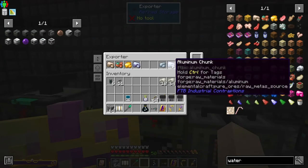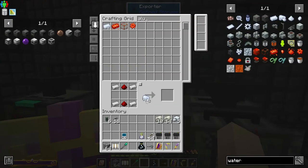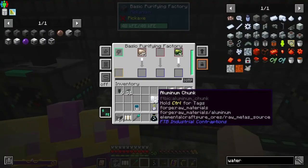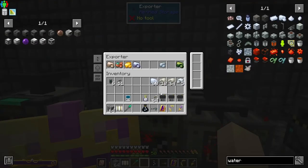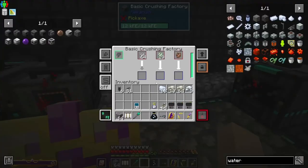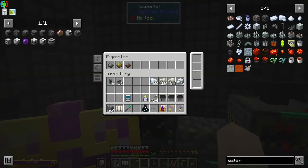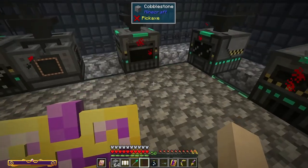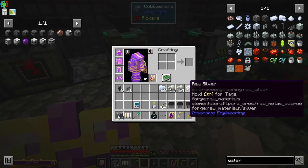That leaves aluminum. Aluminum chunks can be processed — this will process six ores, not all of them, just six. We have all six of the processable ones here, so we only need six of the dust. I'll have to set nickel and silver back through the pulverizing system since we have to keep that running for other things anyway.